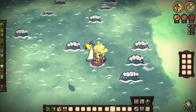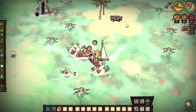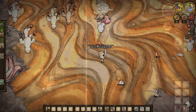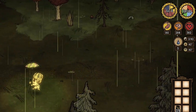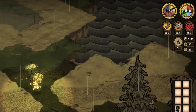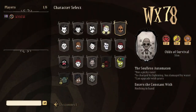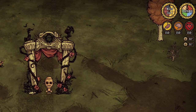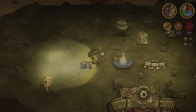He is also immune to poison in Hamlet and Shipwrecked, and is very strong in those DLCs due to readily available gears in Shipwrecked and easily caused lightning strikes in Hamlet. Other than his initial low starting stats, the only drawback is that he is not waterproof, taking half a point of damage every 3-5 seconds whenever wet, though this damage can be reduced by partial waterproofing gear. He's basically the same in DST, though he starts with higher base stats of 150 each, but still requires 15 gears to reach full functionality.